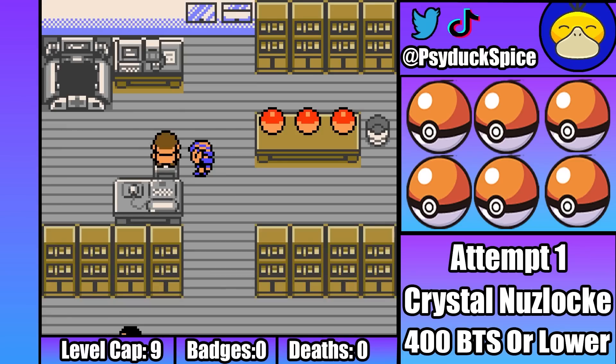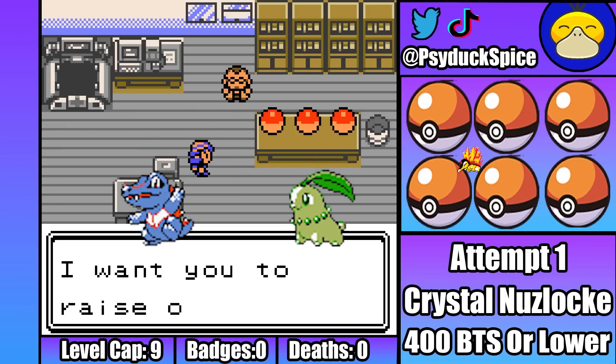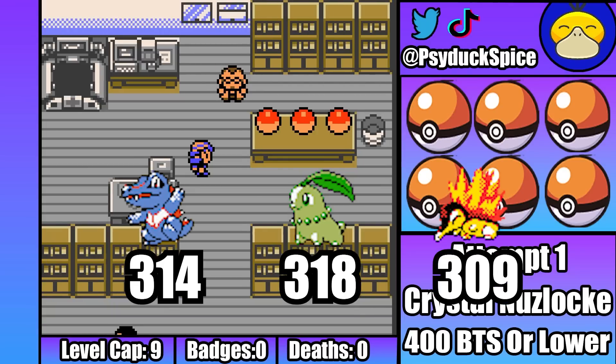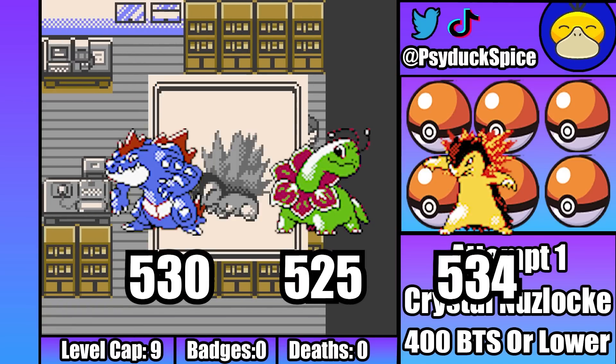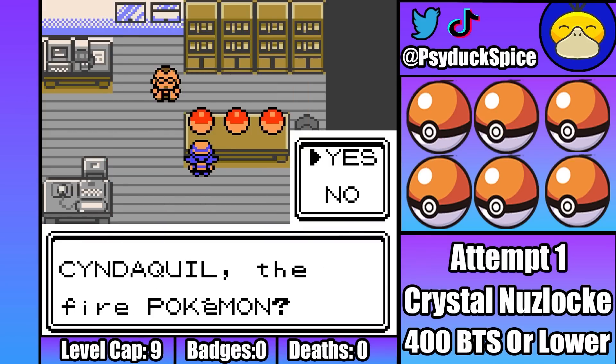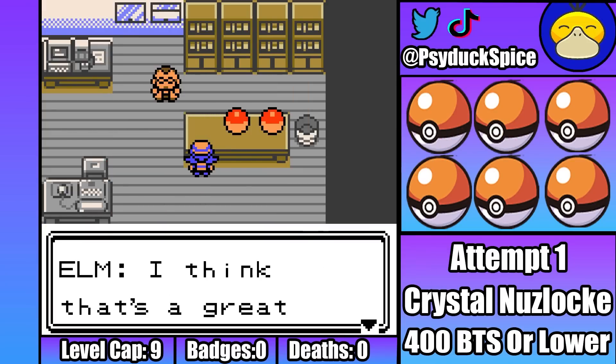First off, we've got starter choices, and Totodile, Chikorita and Cyndaquil all have a BST lower than 400. However, I've decided to ban any Pokemon that evolves to have more than 400 BST and I can't use any of these Pokemon. I pick Cookie the Cyndaquil for now, and then we can go off and get our first real encounter for the run.